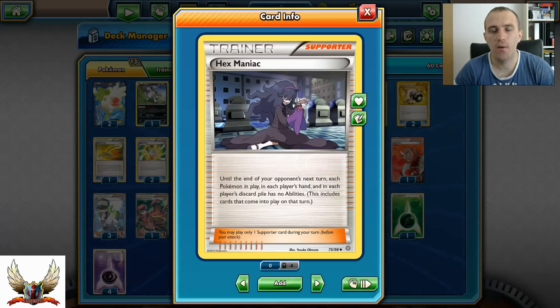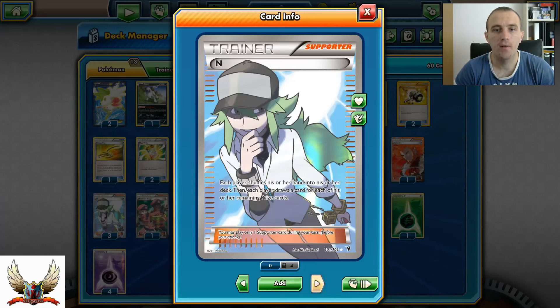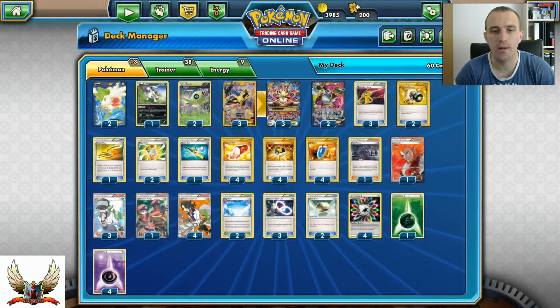From Supporter Cards, I need to run one Hex Maniac because without it I'm not going to be able to knock out those Giratina-EXs. Also one Lysandre, three copies of N for that draw support, one Pokemon Ranger for Giratinas and Glaceons, because I'm running Rainbow Energies in this deck.